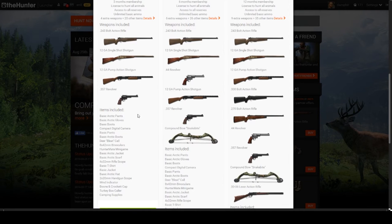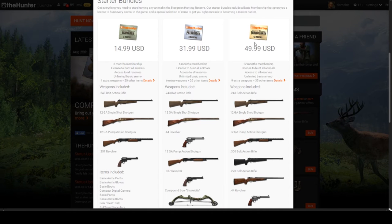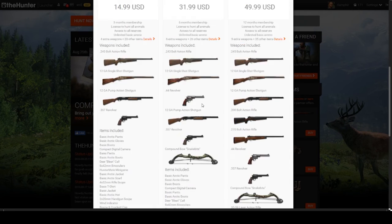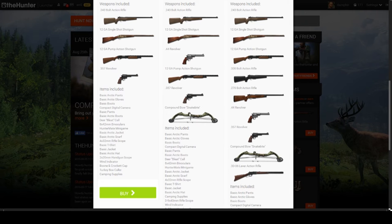The best value is between the $32 and $50 bundles. The main reason the $32 bundle is great is the compound bow. A big advantage with the compound bow is it doesn't scare everything within a 200-meter vicinity. When you call things in and shoot with a gun it scares everything away for maybe 10 to 20 minutes. With a bow, you could have a pack of six deer come in and drop them one at a time — as long as you get kill shots to the heart or lungs without making them run.